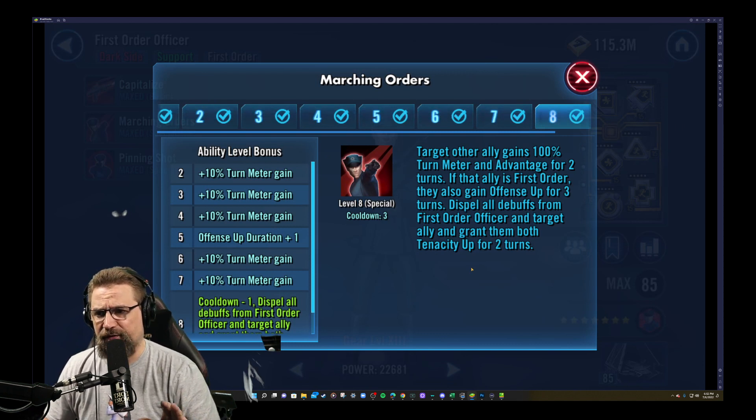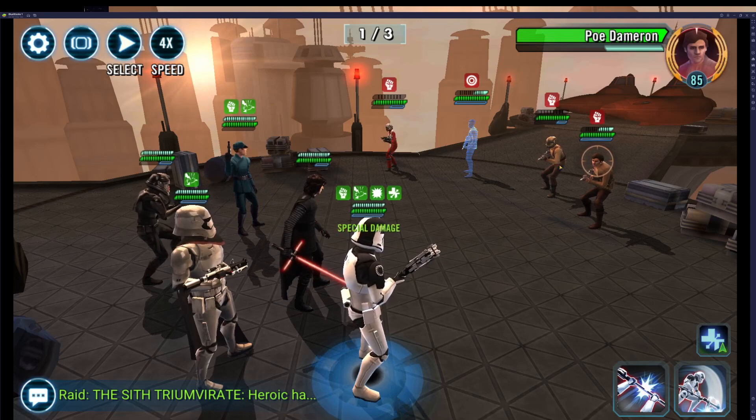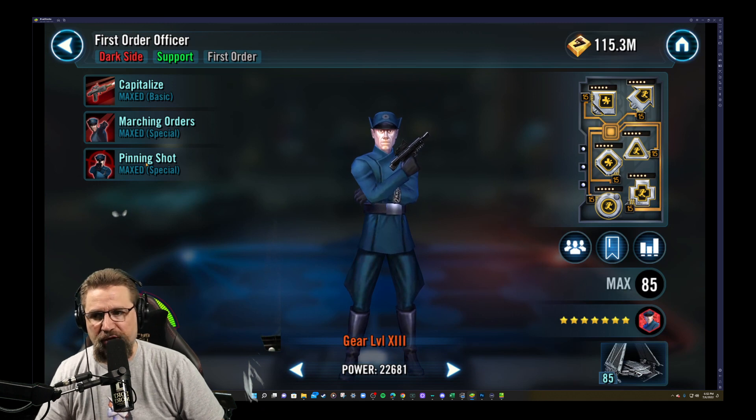If that ally is First Order, they also gain Offense Up for three turns. It also dispels all debuffs from the First Order officer and the target ally — so you can target anybody you want to remove debuffs and grant them both Tenacity Up for two turns.